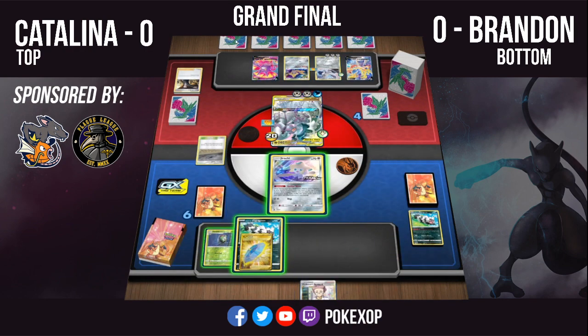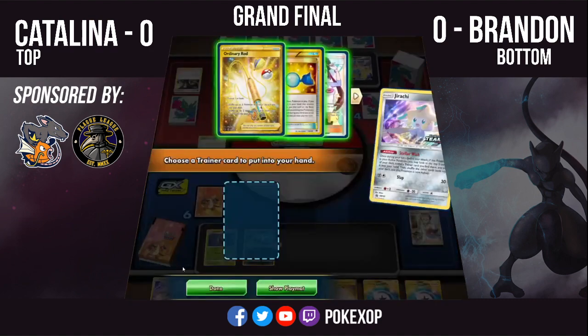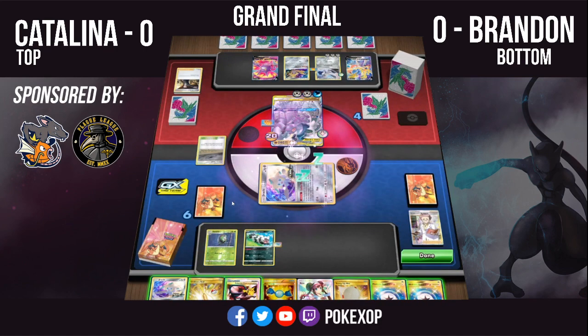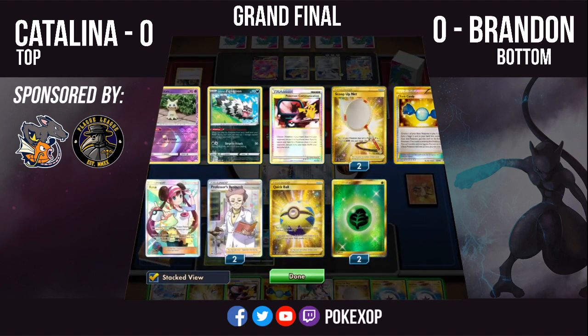Especially if you're taking an extra prize card every turn now. Top deck of a Festival Research has hit huge though — Brandon has a Rosa, Rare Candy, Pokémon Communication. As long as there's no Boss's Orders on the next turn, I think Brandon can set up the Obstruct lock.